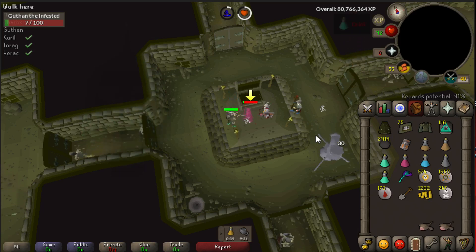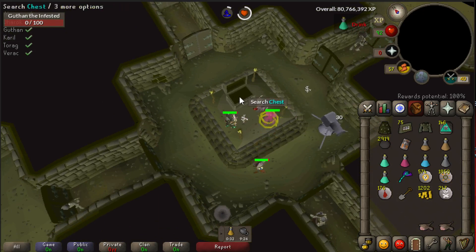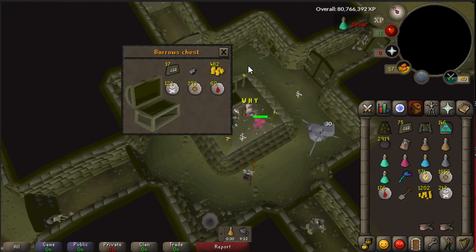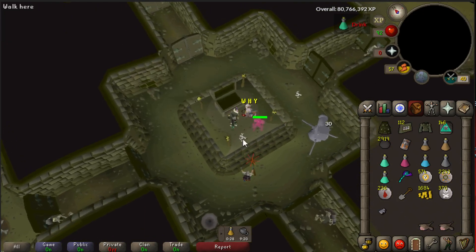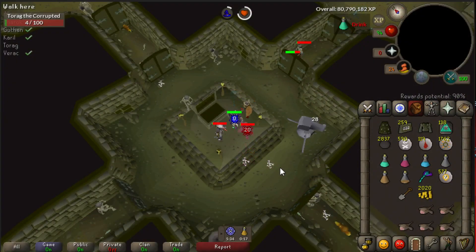This is an easy way to do Barrows without losing too much time killing monsters. You'll also be able to do more chests per trip because sometimes people lose food from killing the monsters downstairs. If your cannon is killing them, you'll have more food left to focus on the Barrow brothers.